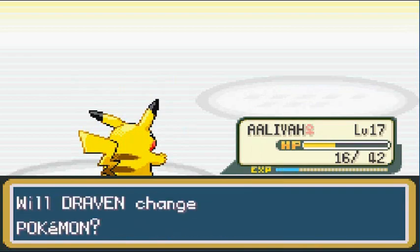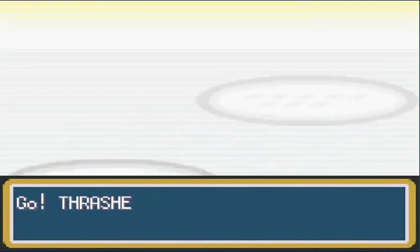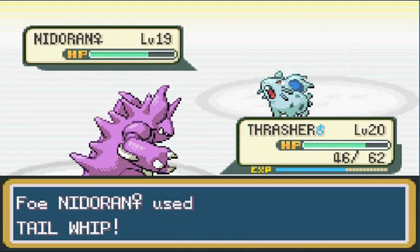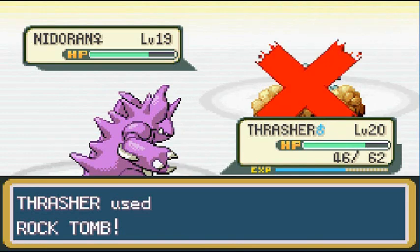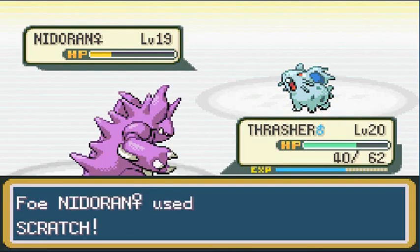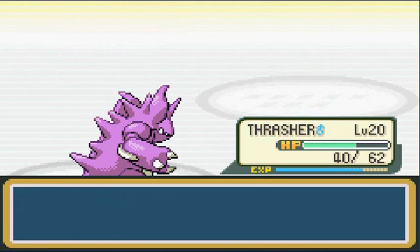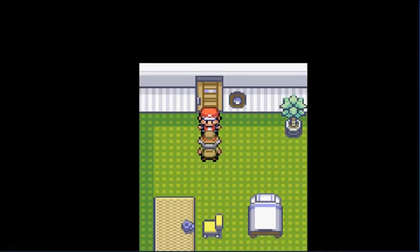He's coming out with a Nidoran Female, so let's switch to Thrasher so we don't get poisoned. Peck attack — it takes a nice chunk but doesn't finish it. And just like that, it's easy. In Pokémon Yellow it would have been easy because I have Psychic, but in this one I can't trade Pokémon with the Visual Game Boy Advance I have.